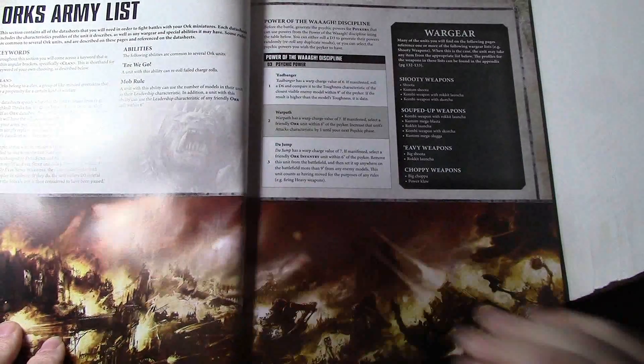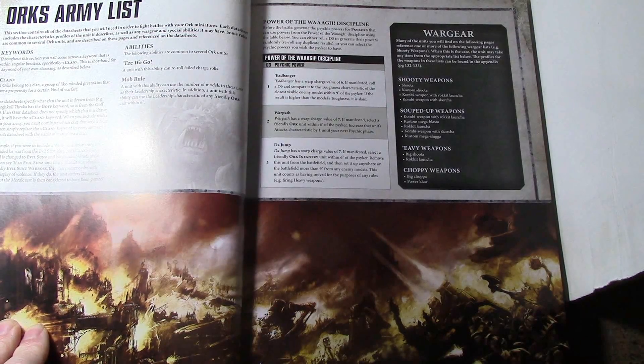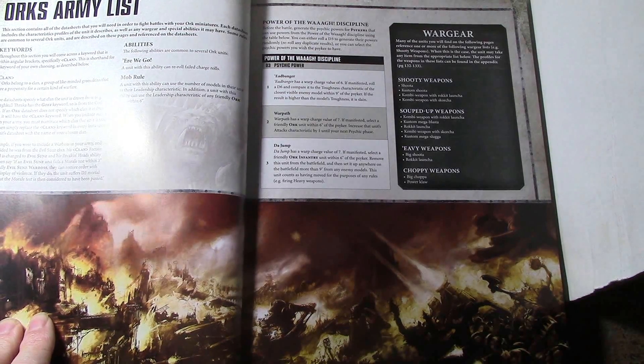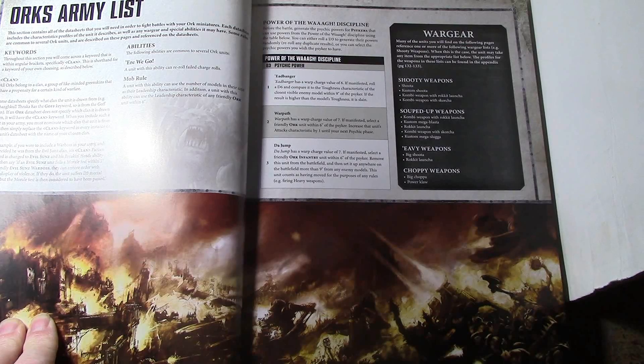There are a couple of really amazing rules. First, 'Here We Go' — a unit with this ability can re-roll failed charge rolls. That is amazing, absolutely amazing — just a flat-out re-roll of any charge. The clarification is that you have to re-roll both dice; you cannot choose just one. If you roll a six and a one, you can use a command point to re-roll just the one instead of re-rolling both.